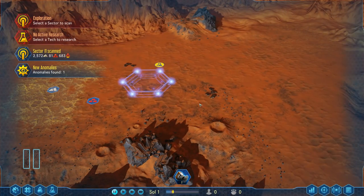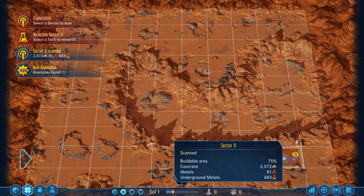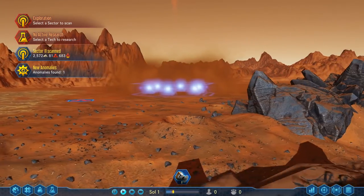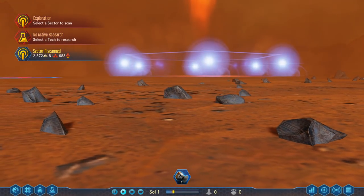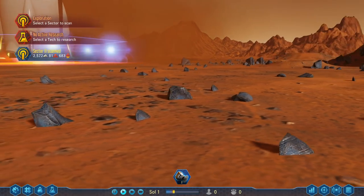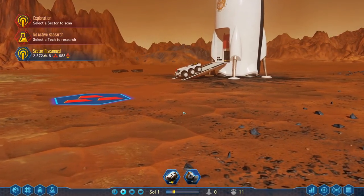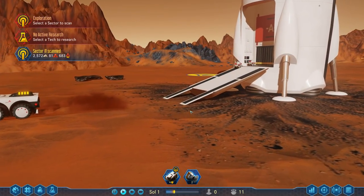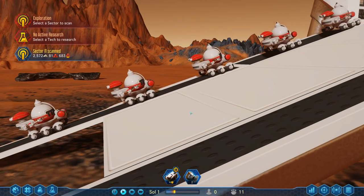We put the ship down, get time ticking, and the ship starts coming down - which is adorable. You can zoom in and get right down to the ground if you want, just to look around Mars - you 100% can do that, which is really, really cool. Here comes the ship, and there we go - that's one of our little craft. The droids are adorable by the way - they're cute, they've got little faces, they're the most adorable little droids imaginable.